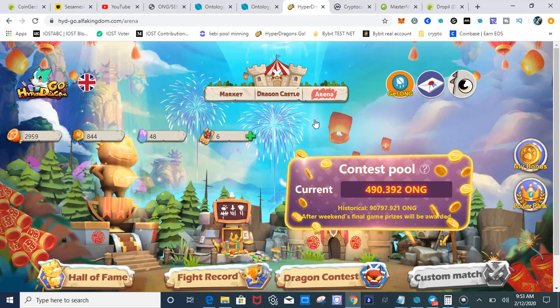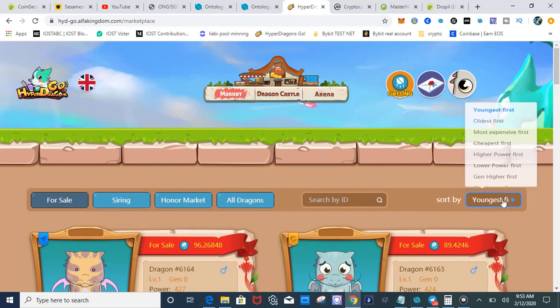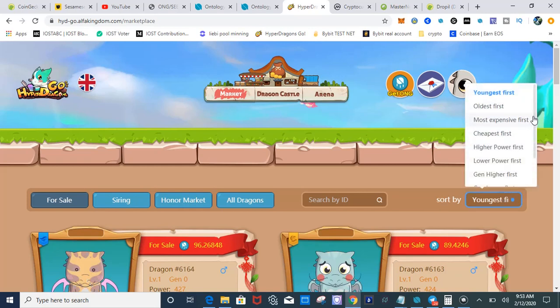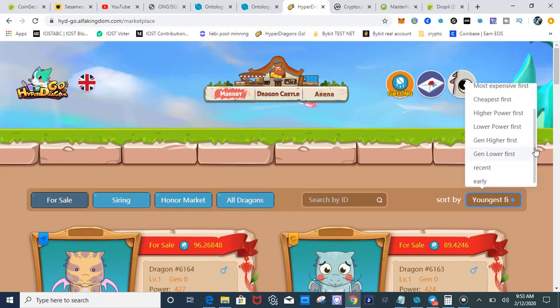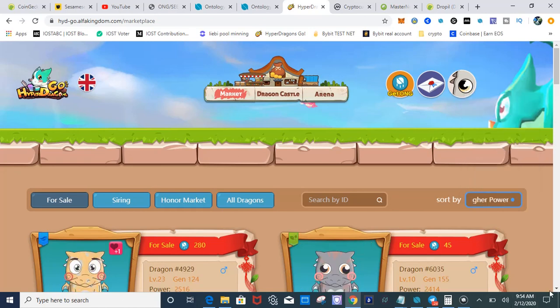Now let's go to the market so you can see real quick. You always go to sort by, and it has all the little categories and you can scroll up and down to find what you're looking for. For the final match — which is the most profitable way to earn — I wouldn't start off with that if I was a newbie, but if you just want to dive in and shoot your shot, go for the highest power first and search that in the market.